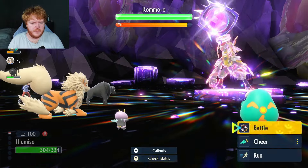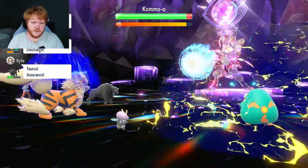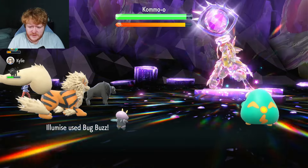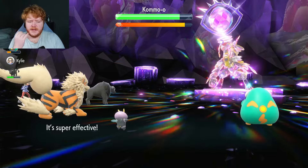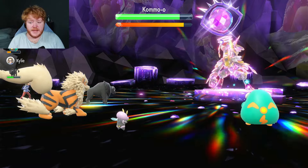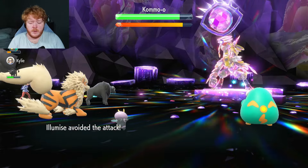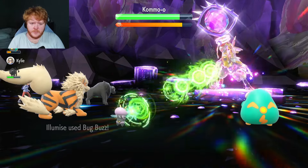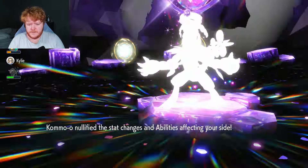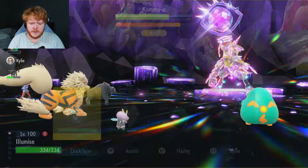It's been a while since we did our Kommo-o guide but I think I can remember the important things — like when it nullifies and when it removes. We can get decent setup going before it... oh, it lowers our Special Defense with a Focus Blast! That's very unfortunate. I'm less confident now that Kommo-o got a Special Defense drop on us from Focus Blast. We're going to go for it though — I'll keep using Bug Buzz until it nullifies. Now I'm going to use Sunny Day.